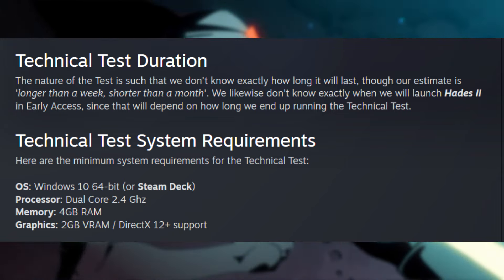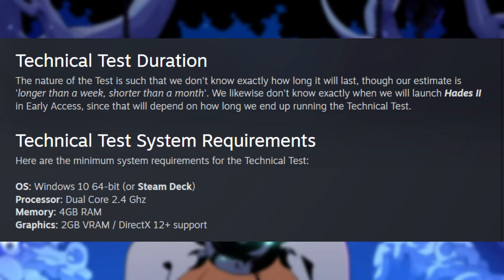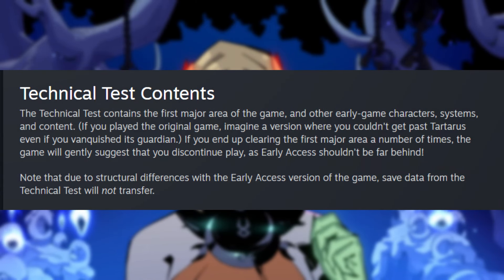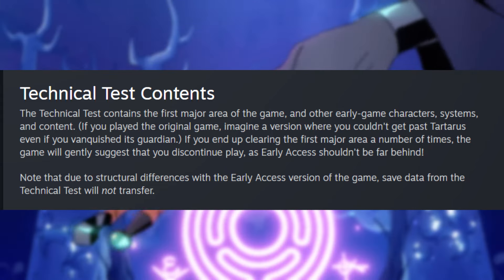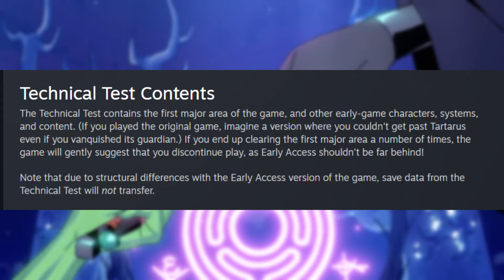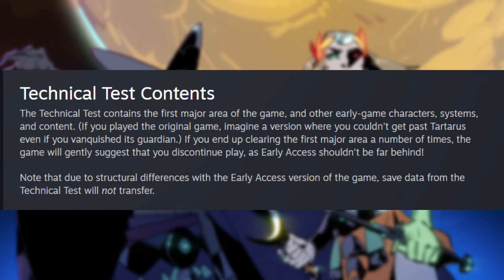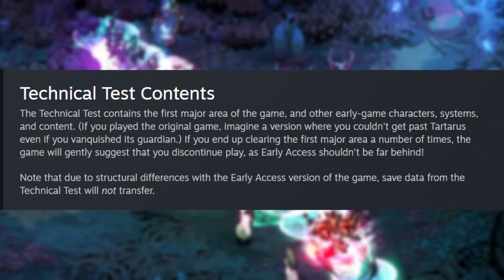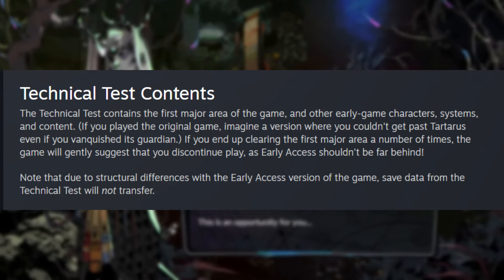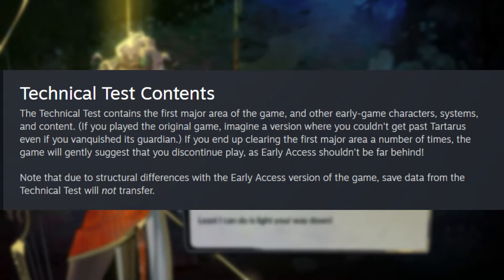Technical test system requirements — it's going to be a very simple game to run. It will be working on the Steam Deck, so you'll be able to play it on there. As for technical test contents: the test contains the first major area of the game and other early game characters, systems, and content. If you played the original game, imagine a version where you couldn't get past Tartarus even if you vanquished its guardian. Even if you end up clearing the first major area a number of times, the game will gently suggest that you discontinue play, as early access shouldn't be far behind.